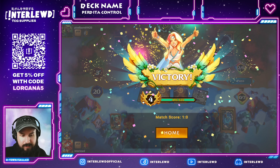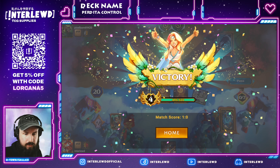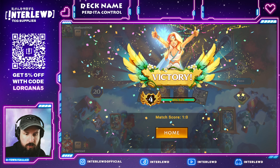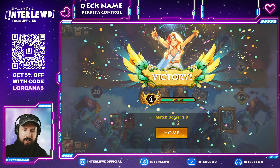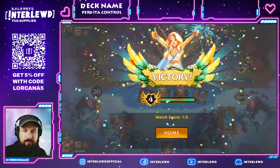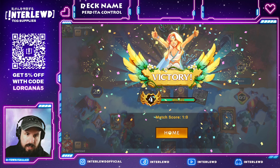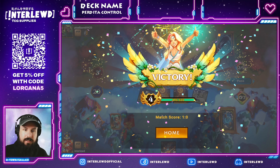And we win — took down an Amber/Steel deck just like that. We didn't go very controlly here, we just kind of gassed out our opponent. Looks like they didn't draw too well — no high-end cards, bunch of small stuff. They inked their Rockstar and got stuck with those two Whole New Worlds. Pretty unfortunate for them but good for us. Hopefully that was a good enough showcase of this deck and all the things it has to offer. I think Perdita Control is probably my favorite deck I've ever built — it has so many fun combos, the ability to recover from board wipes. Hand destruction early is one of the things it struggles with, so make sure you're setting up your Talismans. That's going to be it for us — I hope you guys enjoyed this video, and until next time, stay wild.